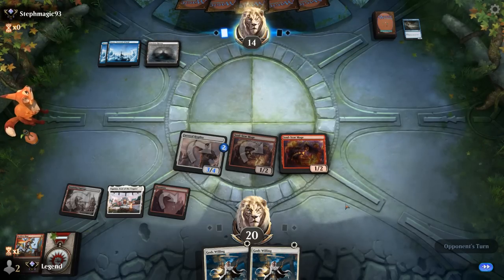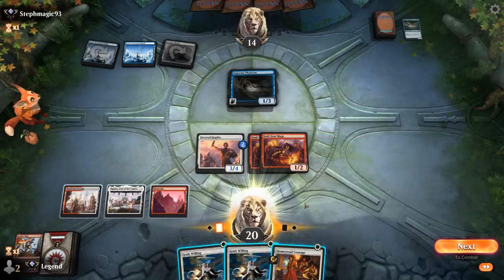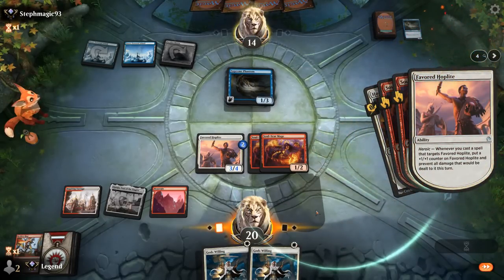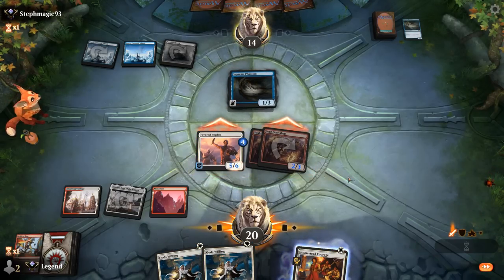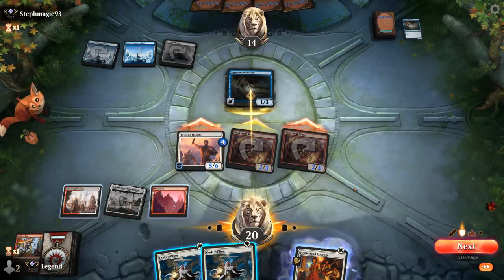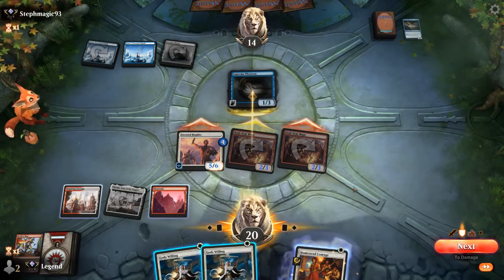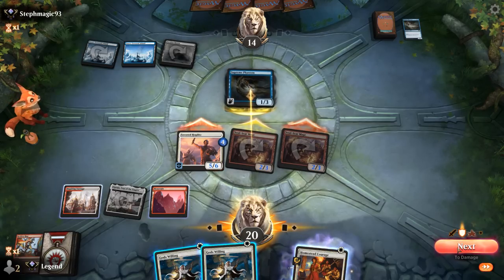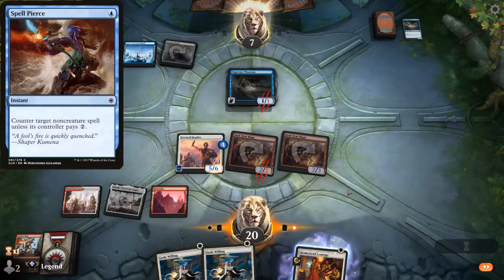Another Phantom from the opponent. We untap and Homestead Courage is excellent — probably pumping Hoplite since that gets the most benefit. I'm not going to flash it back in case of a Bound spell — I want to keep access to God's Willing. Opponent does attempt to block, so I could tap out for God's Willing which would kill Supreme Phantom. Although if they bounce Hoplite in response that would be very bad. Maybe I just pass, deal 7, and finish them off next turn. They could also have Slip Out the Back, though a Spell Pierce wouldn't counter the Prowess trigger.